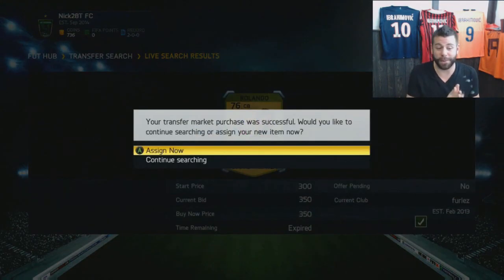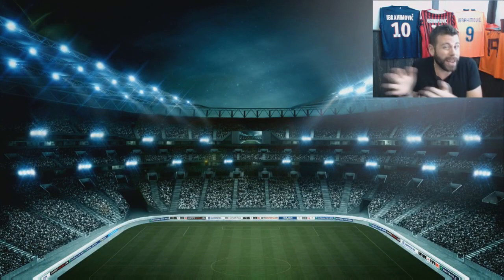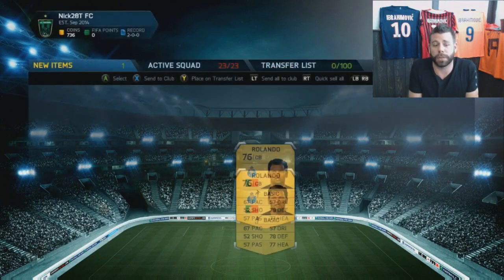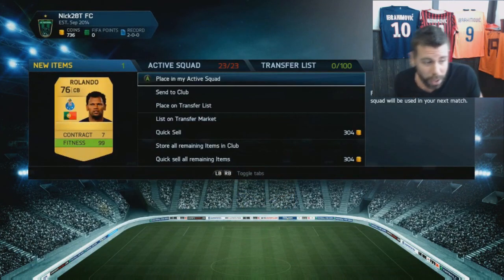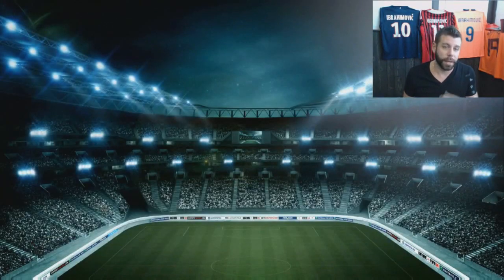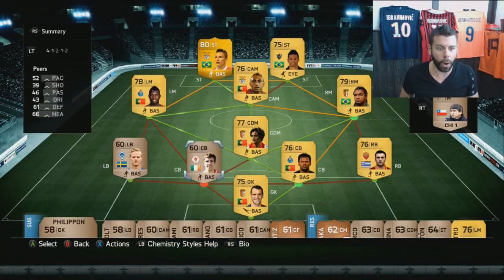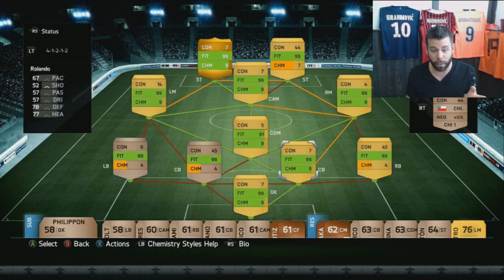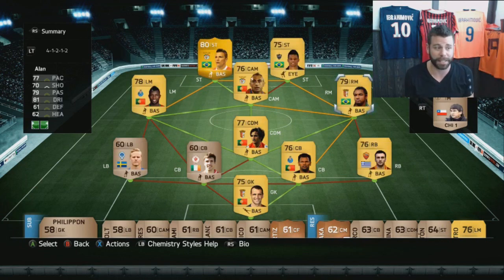Let's get Rolando for 350 coins. I was looking for left backs and right backs but none popped up — you kind of have to get lucky on the market at the start of Ultimate Team 15. I got him for 350, and I think I can discard him for 304, so that's not bad. We also picked up a Portuguese goalkeeper who'll be on full chemistry linking with Rolando — just doing that actually gives me even more chemistry. Varela is now on 9 chem, and we're up to 82 chemistry with this basically discard-price team.